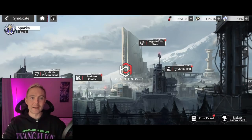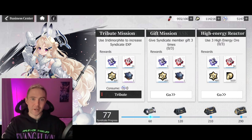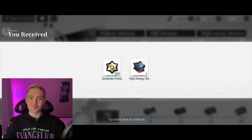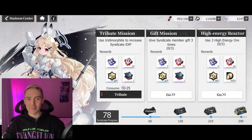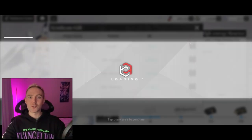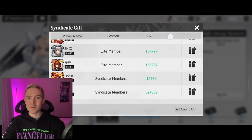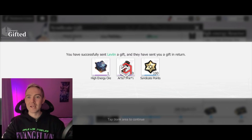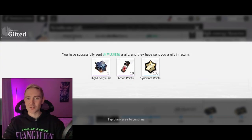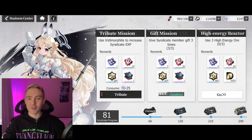The next thing is the Business Center. The first option is Tribute, which is just to increase the level of your Syndicate. You can do it once daily for free. After that you can spend a Radiomorphite to level it up more, but I wouldn't really recommend that — just perform your daily tasks and don't rush it. You can also collect chests as members complete daily tasks, and the gauge fills up for random rewards. You can also send gifts to Syndicate members — only three per day — and after sending them you can claim your own rewards for doing so.